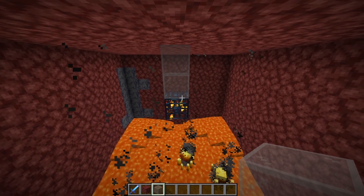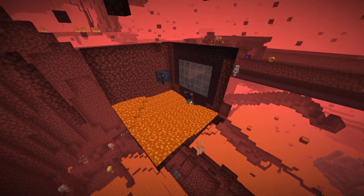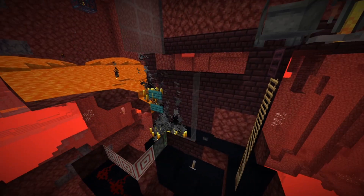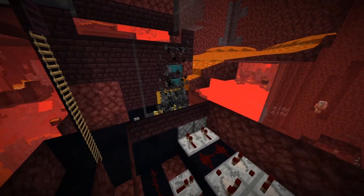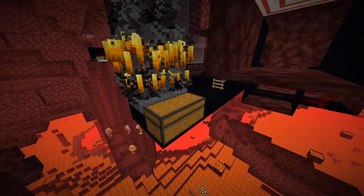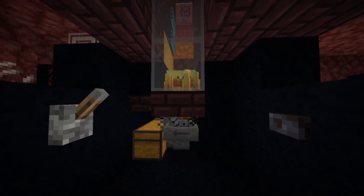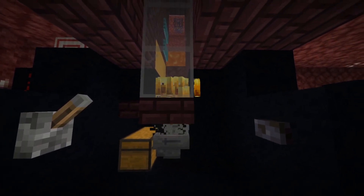I forgot to mention that you should put some blocks on top of your Spawner so you don't lose efficiency there. So there it is — that is my design for a 1.16 Blaze Farm. It's super simple, it's super efficient, and you don't have to do any redstone if you don't want to. I really hope you guys give this a try. There will be a world download in the description below if you want to dissect this or try it out yourself, so make sure to check the description.